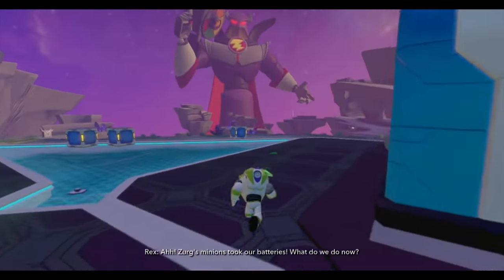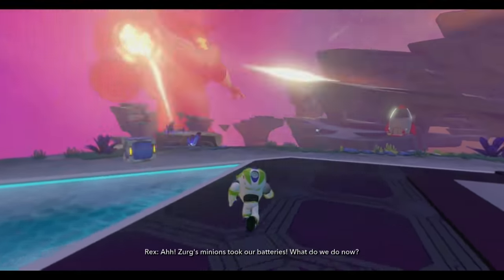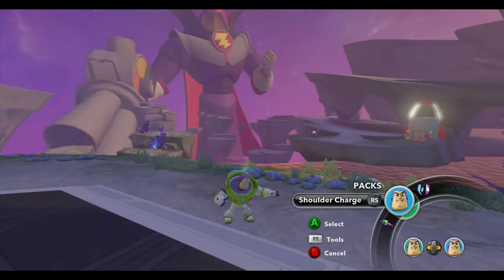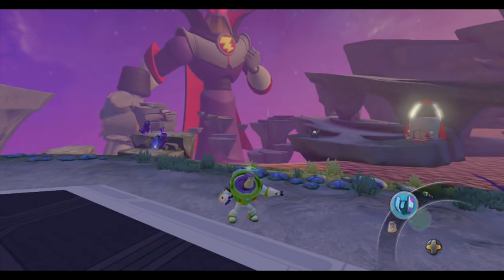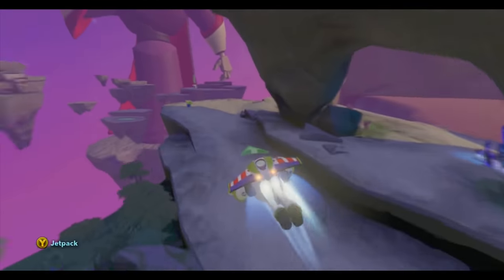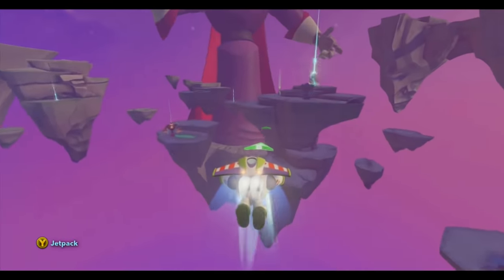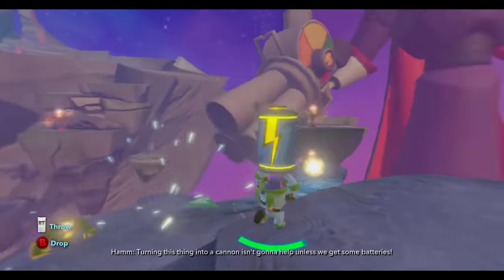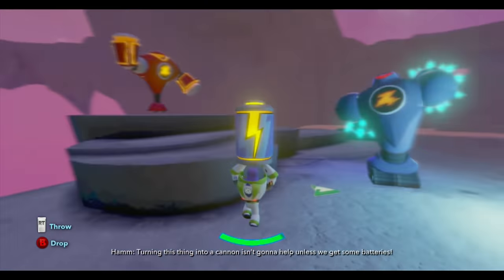Zerg's minions took our batteries. We're going to go get them back. Let me put my jetpack on — I need to go right up next to him and dodge all of his fire. There's some Zerg bots; let's ignore them and grab the battery and get out of there. Oh no, I can't jetpack while I've got the battery.